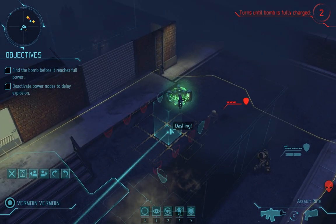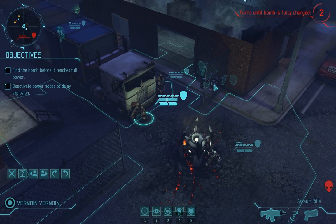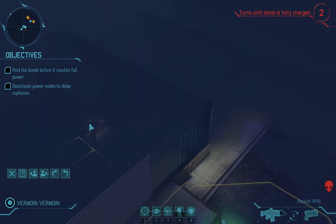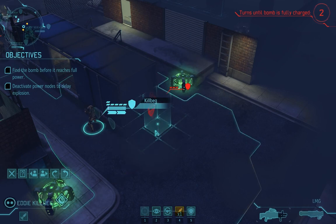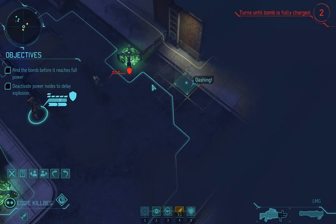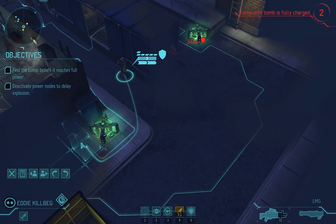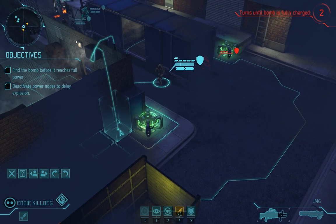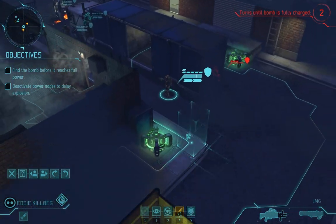Alright. We've got two turns until the bomb is fully charged. We've got one node here. We've already disabled this one, and we've got a node over here inside. So, first thing we need to do is kill this guy. And fortunately we can flank him just nicely. Oh, why is that red? Are there more aliens present here? Oh, and we actually have to disable this one. So we have to go over here first. Right. How best to deal with this.